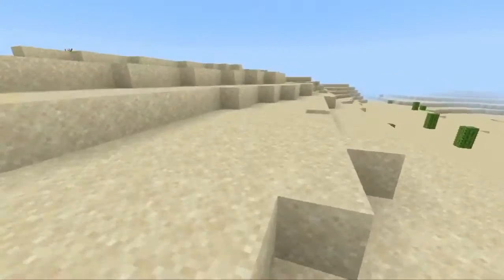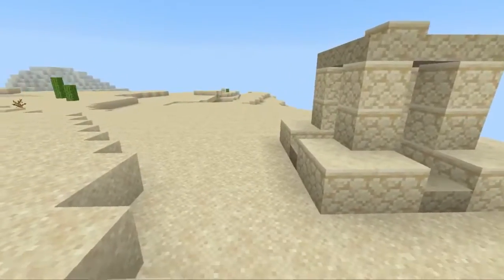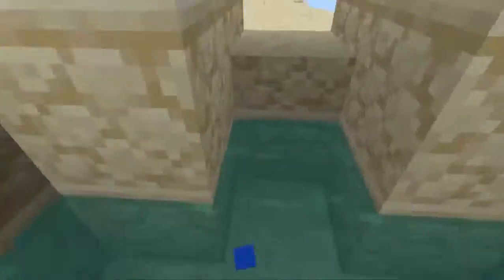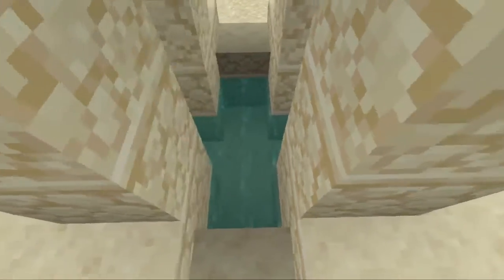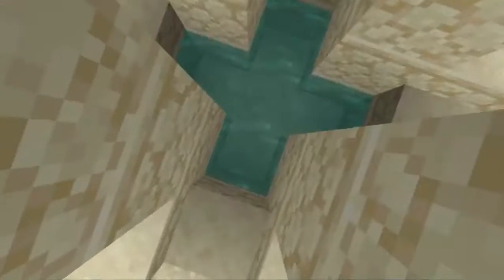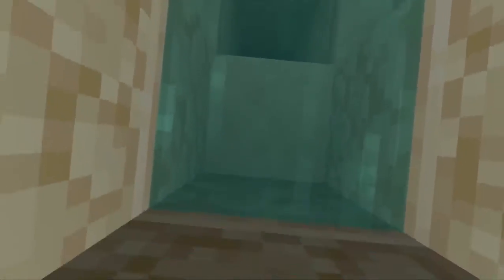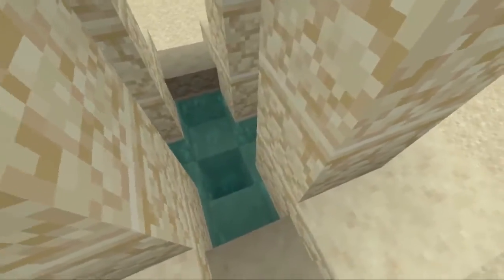Let's finish off with the structures in the desert — the desert temples and the desert wells. Starting with the desert wells: I think it's fine. It's supposed to just be a mini structure which gives you water, nothing too crazy. If I were to update it, I'd say there's an eight percent chance to generate a loot chest in the middle of the water if you dig down a couple of blocks. Eight percent — don't ask me why, but I think that could be quite cool. Other than that, these are fine.